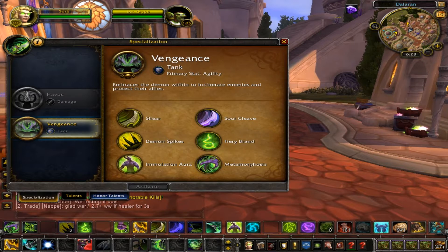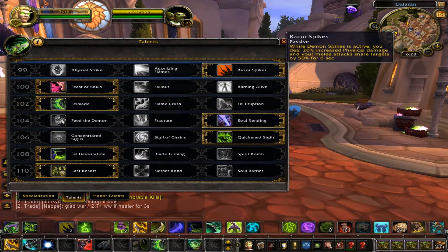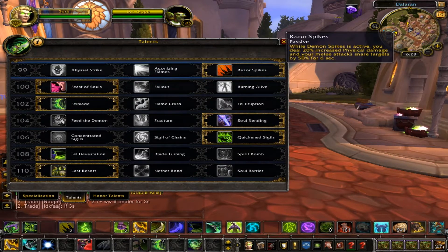So let's start off with the talents. For the first row I would always go with Razor Spikes. It's pretty much a slow for Vengeance, and overall I feel like it's just the better one in the row. Abyssal Strikes isn't too bad as well — it increases the range and reduces the cooldown — but overall I think Razor Spikes is the best one for the slow.